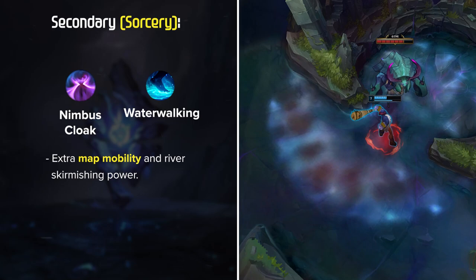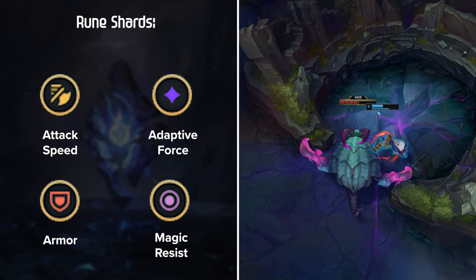For Rune Shards: Attack Speed, Adaptive Force, and either Armor or Magic Resist depending on your jungle matchup are the standard choices.